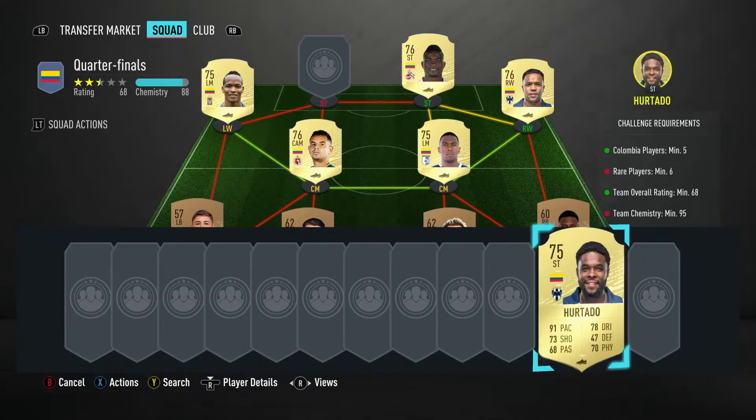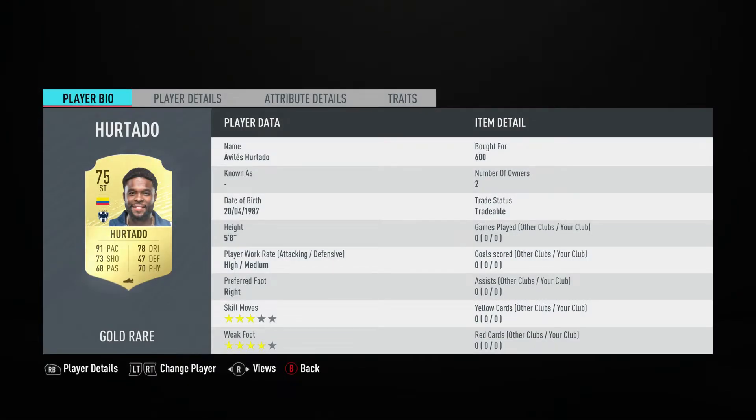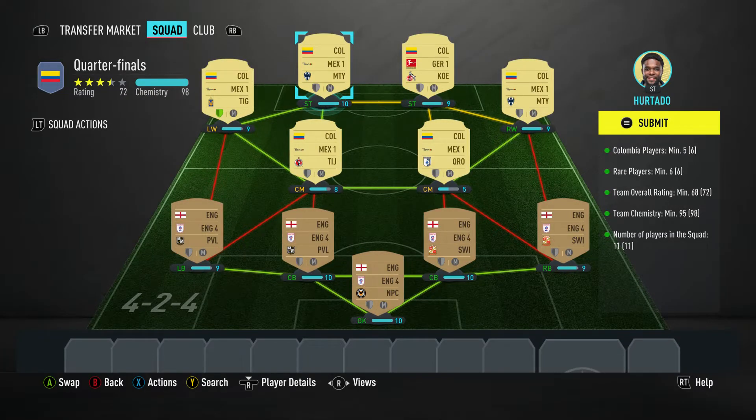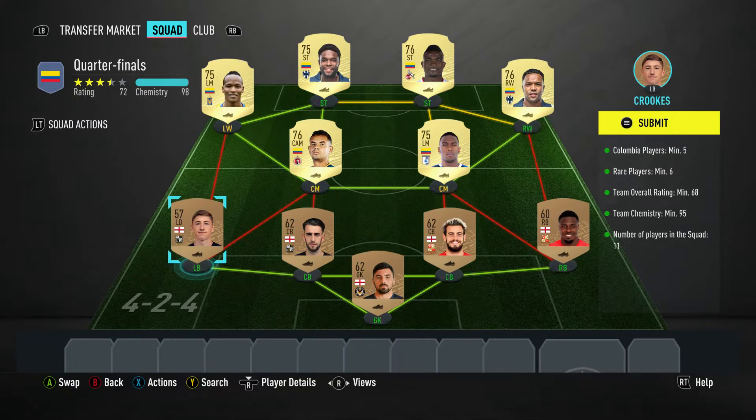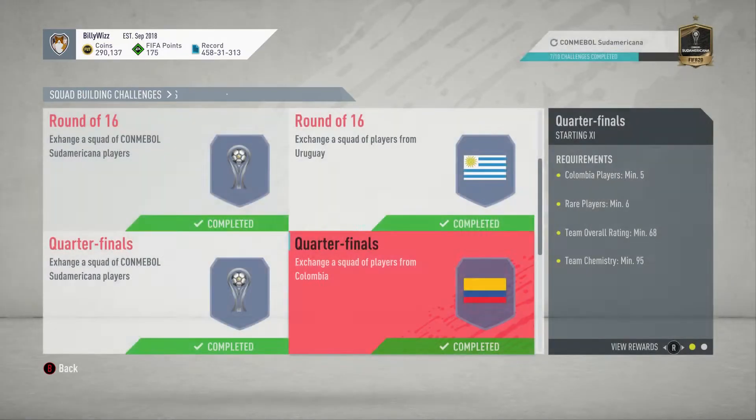The striker on the right is Johan Cordoba - ball for 800, plays for Colmen in the Bundesliga. The last Colombian, the striker on the left, is Alvarez Herdado - ball for 600, plays for Monterrey in the Mexican first league, and is Colombian. We've got one shield lit up - 98 team chemistry, 95 is required, so you should be on 97. That's all hunky-dory, let's submit the squad.